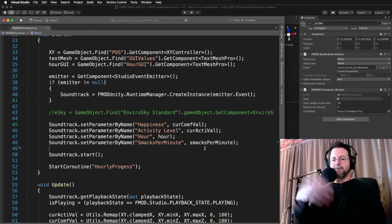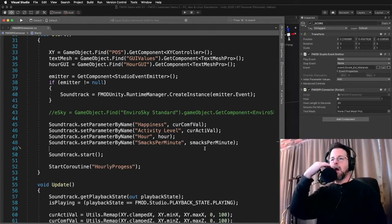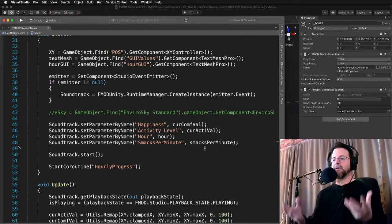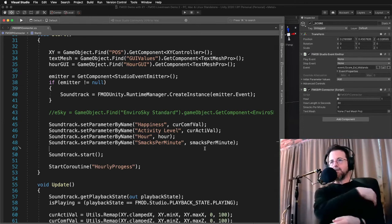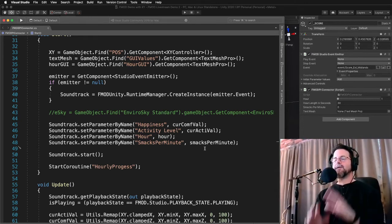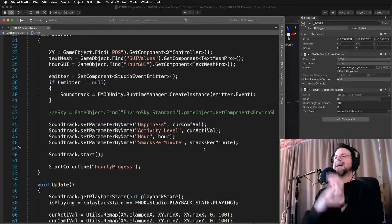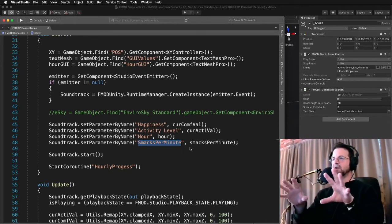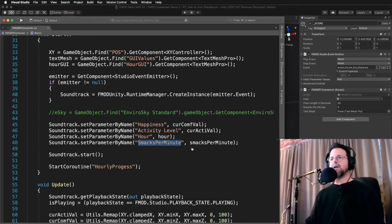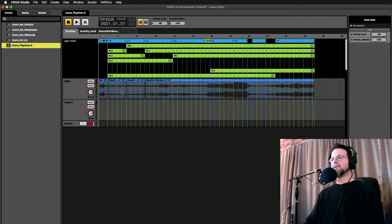Smacks per minute hasn't been implemented quite yet, but basically as your cat is playing with something, every successful smack will make this tick up. In our special playtime music — which the cats will go into when they're doing nothing but playing, off mission, just whacking balls around — the soundtrack will change from the current level to the playtime soundtrack, which is a different event entirely. It has its own dynamic levels, so that will change based on smacks per minute. You start out with fairly low-key playtime music and end up with some really crazy cats-gone-bonkers music.